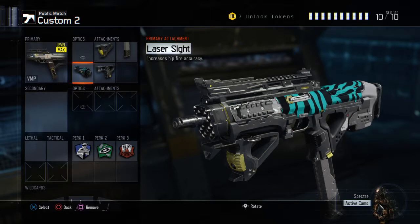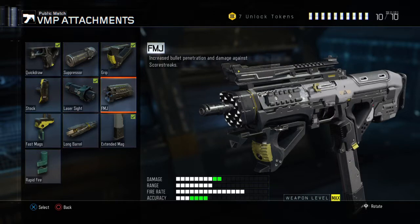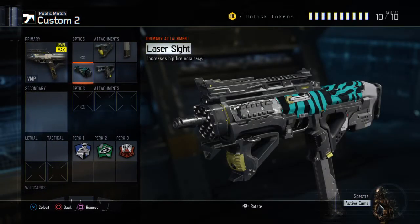Lastly, we have Laser Sight. Now, this is kind of expendable — you could use Long Barrel, Full Metal Jacket, Suppressor, or Stock instead. But I have Laser Sight on because it allows you to basically not have to aim down sights. Which is kind of funny considering I have two attachments built just for ADSing. But it's still amazing. This is really useful for close quarters rushing — when a guy jumps past you, you can't ADS and follow him. Your sensitivity's probably not going to be high enough. So this is really useful when he's jumping around like it's Advanced Warfare.